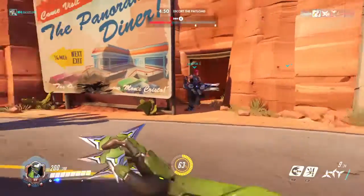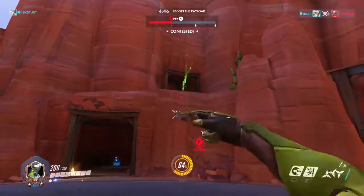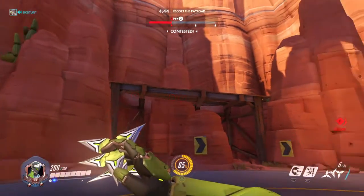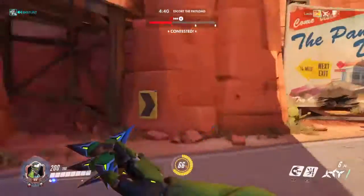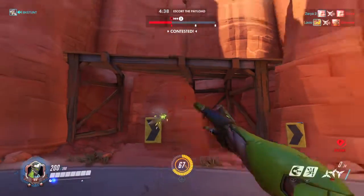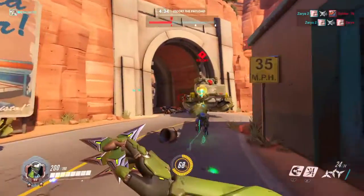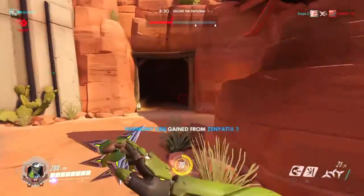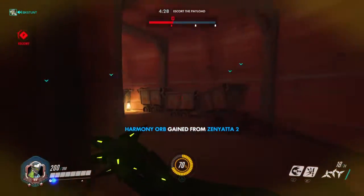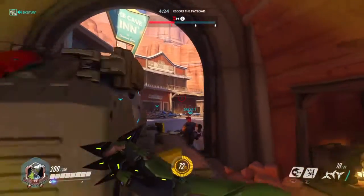Once you get to that gate, you're done with the first third of this map. We're going to go on to the second third. This upper pathway just wraps around here — there's a ledge leading behind this billboard, nothing special, just an area to hide behind. These tunnels lead around that gateway because that gateway is going to be shut as soon as the payload goes through it.